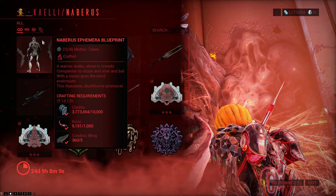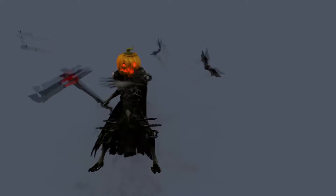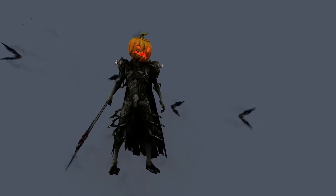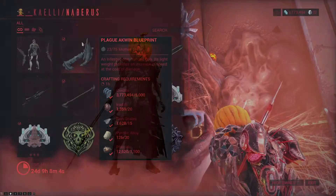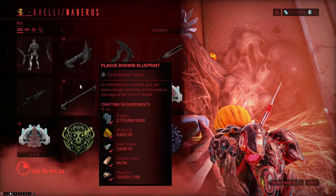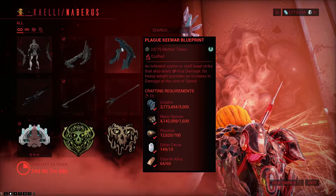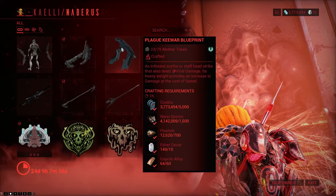We start off with something that we already had last year: the Naberrus Ephemera. This is one of the most in-your-face type of ephemeras — it is very, very noticeable and also very, very nice. Then you can also buy the Plague Aquin, Plague Bokwin, Plague Krippeth, and Plague War blueprints, so you can make yourself a lovely Plague Zore with viral damage.